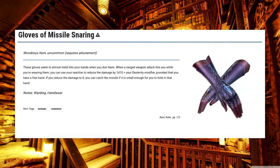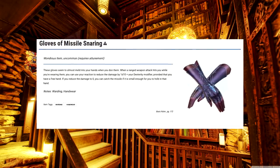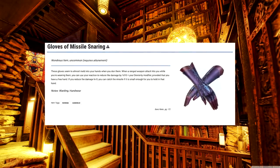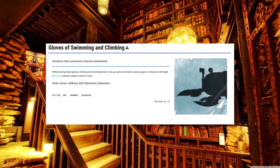Gloves of Missile Snaring. This item's pretty great, but by level ten you'll usually be fighting magical creatures more often, so your gloves might not see as much catching as you'd hope. Gloves of Swimming and Climbing. Yup, that thing that the name says it does sure is the thing that it do.